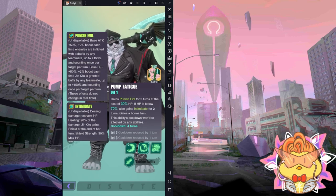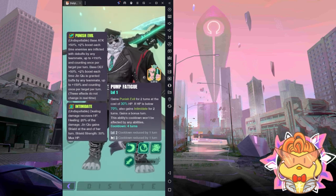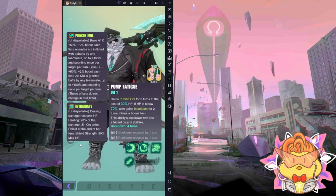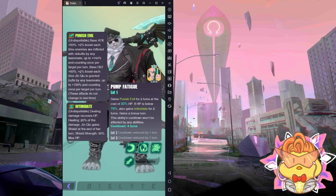Intimidate can be treated as an advanced absorb. Absorb means you deal damage and gain back some percentage of HP — the healing is 20% of your damage. But it's an advanced absorb because there's another stat stack here: Jinchu gains a shield at the end of his turn with shield strength equal to 30% of max HP. So he's not just absorbing HP — he also gains back a 30% max HP shield. Also, his skill cooldown is reduced by 2 turns, meaning S2 has only a 2-turn cooldown — you can basically spam it.